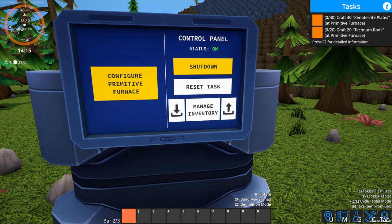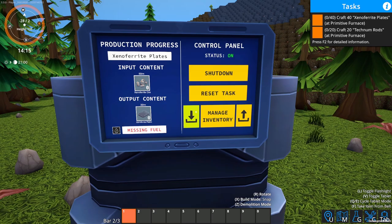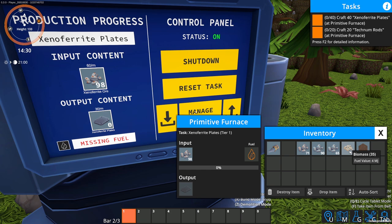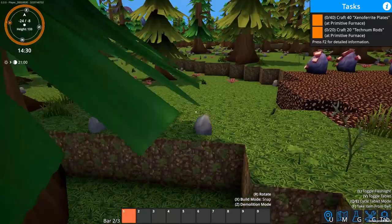We're going to go to manage inventory and try putting everything in automatically. It only put the xeno ferrite in there — in order to put the fuel in there, I think you have to do it manually. You can shift click it in there. That's going to make the plates; once we have 40 of those, we'll be good to go.